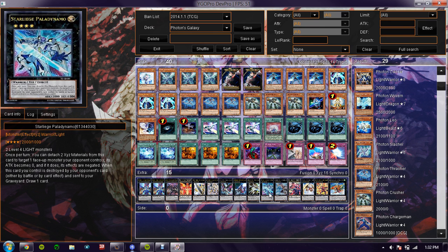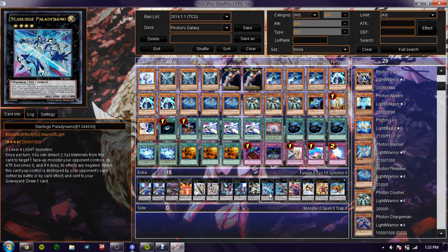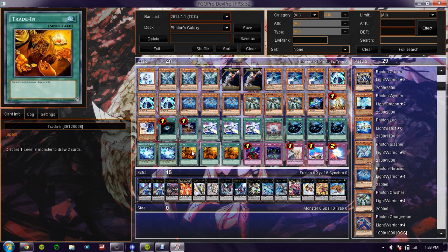Next is Star Leash Palladynamo. His effect is good — he's a rank four and he lets you draw a card, which is really great. You need that draw power.